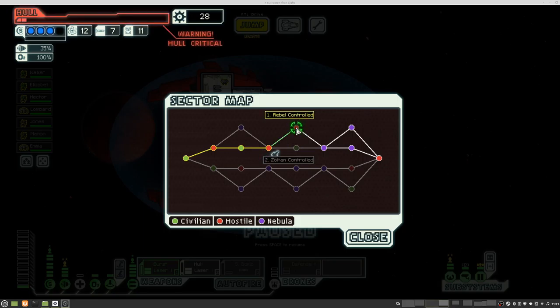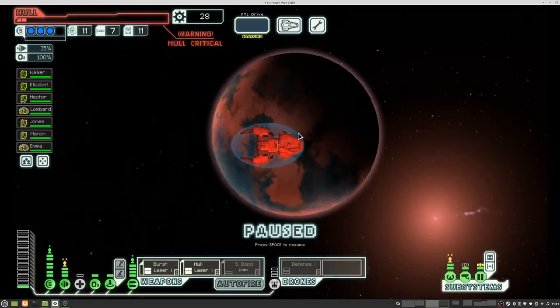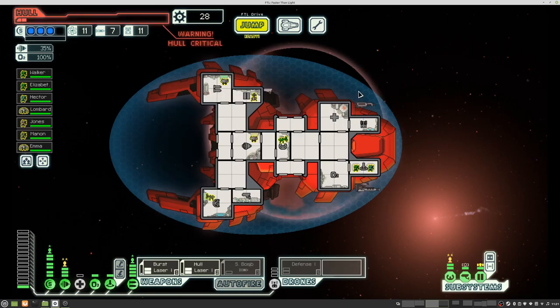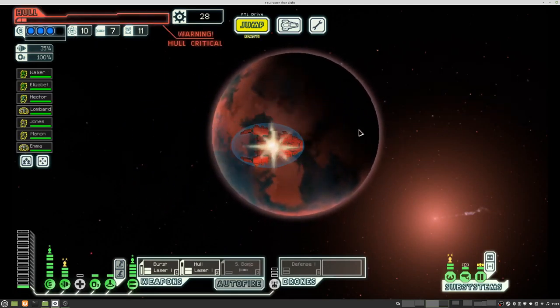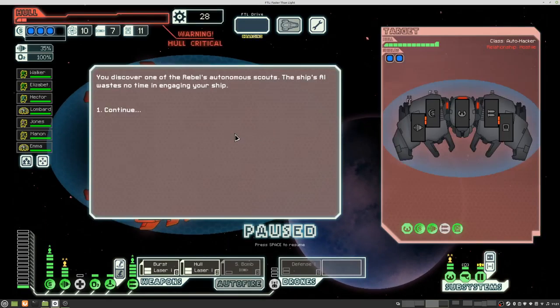Hello boys and girls and welcome back to season 9 of my FTL series where we are in a rebel control sector with pretty low hull in a mantis cruiser. So hopefully we can do something about the hull without dying.